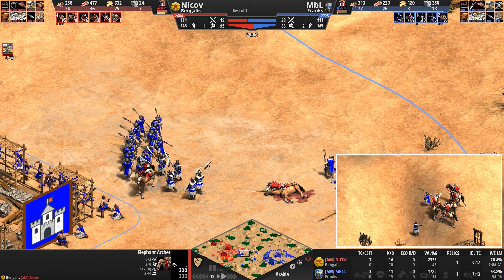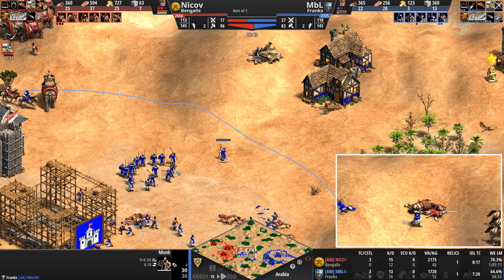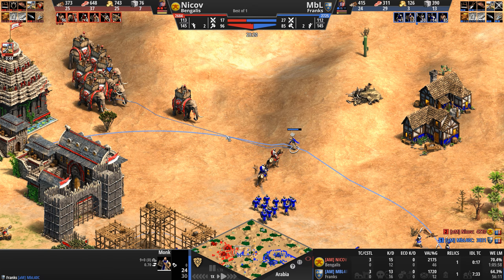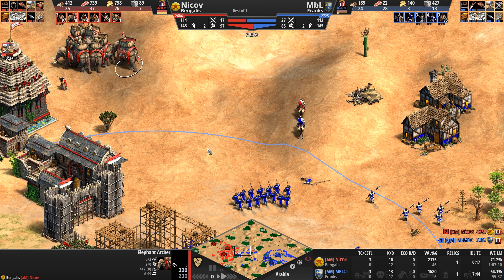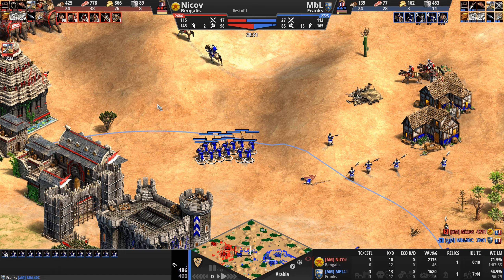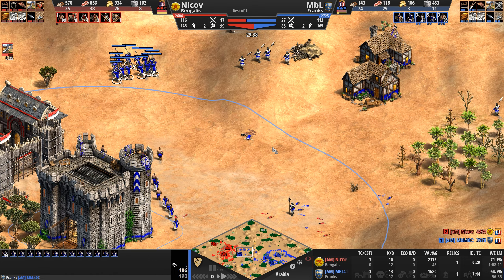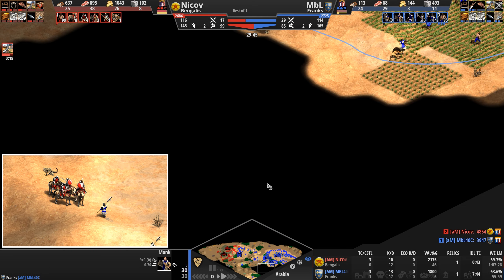Okay — red unit derping out a little bit there. Managed to get the monk — all but one monk. Mixing in monks is fantastic. Not only are the elephants' range usually poor, but because they attack so weak and so slow, you can heal your units while they attack. So if you've got three or four monks like blue did have here a second ago — he's down to one who's kind of searching for relics.